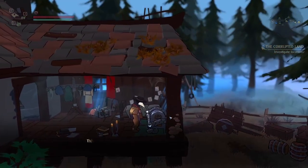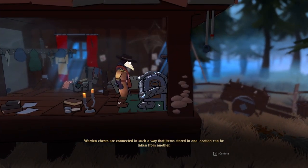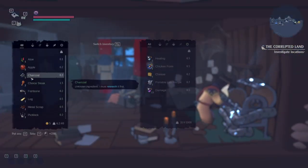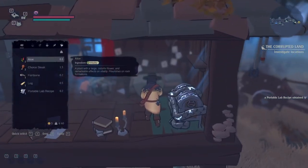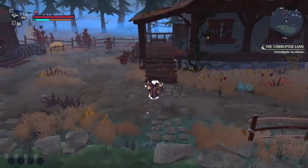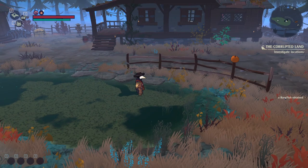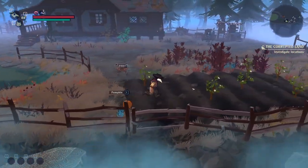Last but not least, we have the warden chest. Think of these as a universal bank — anything you put into this chest will be there when you go to another location as well. Take out the portable lab recipe and learn it right now so you don't forget later. Once you've done that, the only thing left to do is explore this area. Take your time — everything is used for something. Taming requires different foods for animals, and you can even have people follow you.